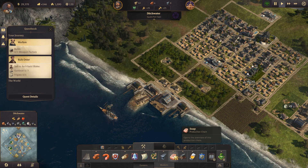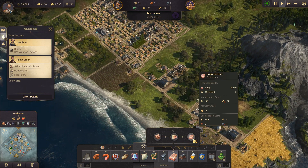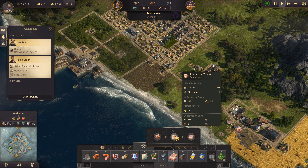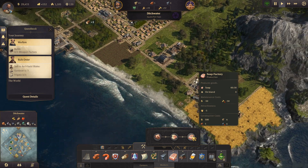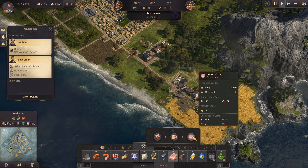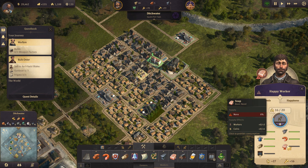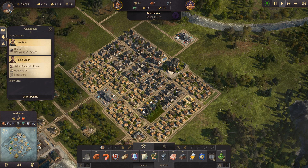Maybe we should look at making the pig farm, the rendering works, and the soap factory. Pigs are produced every minute, rendering works produces something every minute, and the soap factory produces soap every 30 seconds. That basically means we would need two rendering works for one soap factory. As soon as we have soap, we'll also start receiving more workers in our existing houses, so things will kind of balance out over time.